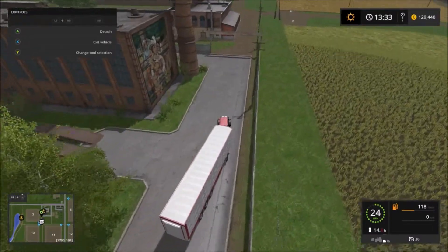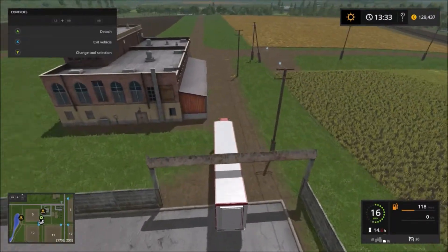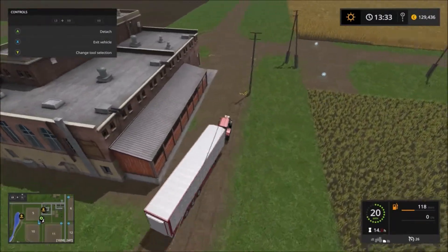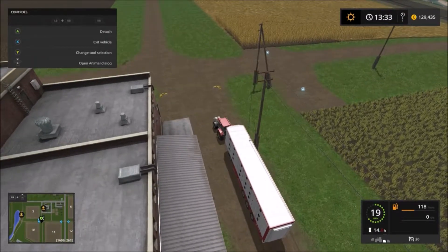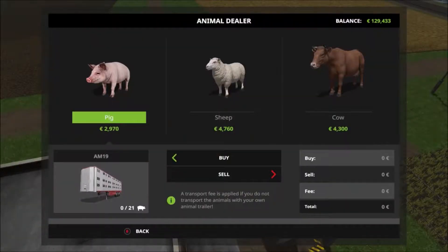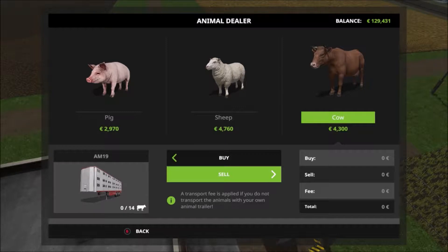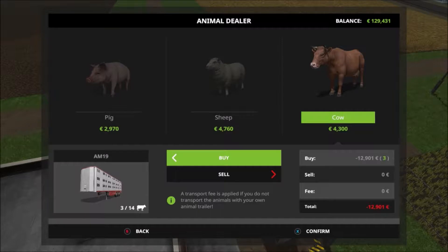I've learned so much over the course of this playthrough. Let's just stop a minute and get the cows sorted out. We want cows - we're getting a $700 a cow discount; it's not the best I could have got but I couldn't remember which save that was. We're going to buy 14 which will go in this trailer.